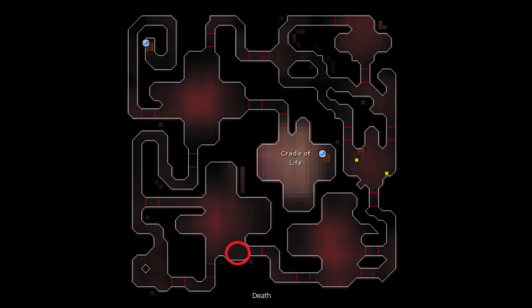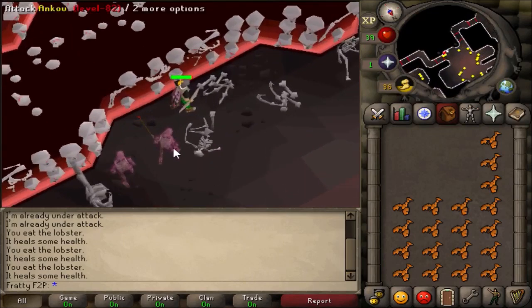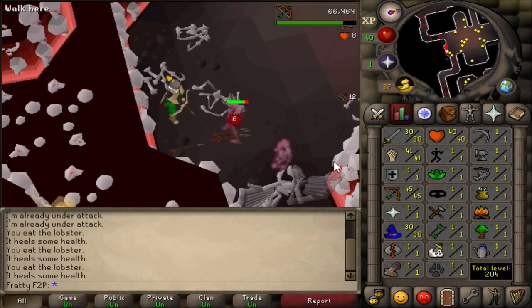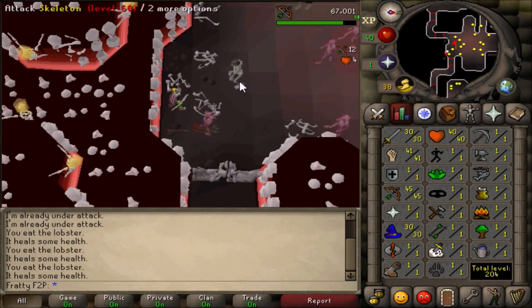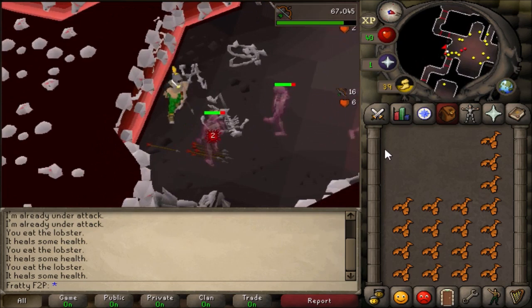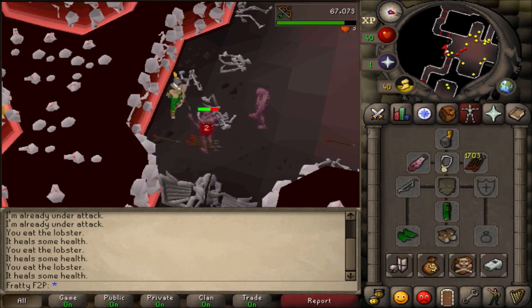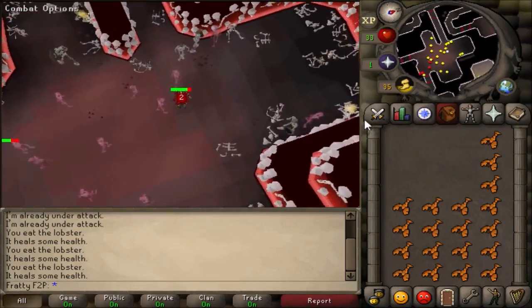Moving on to the final level — this is the only good safe spot I could find on level four of the Stronghold of Security. There are a few spots where you can range over bones and skeletons, but this one is the easiest to set up. Sometimes ankous can get trapped and you'll have to deal with them, so make sure you have food, but after 15–20 minutes the aggro goes away. A YouTuber called Autumn Elegy did a free-to-play ultimate iron man and got 99 Ranged in this spot, because ankous drop enough arrows to sustain your supply. This is the best and probably only good safe spot on level four.